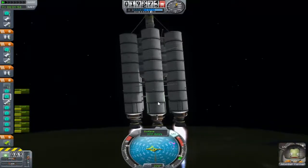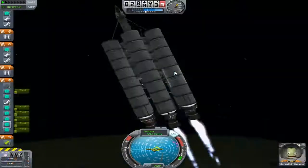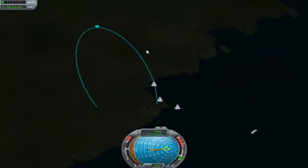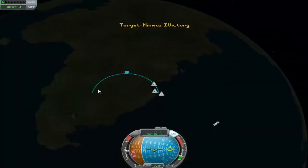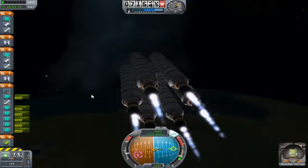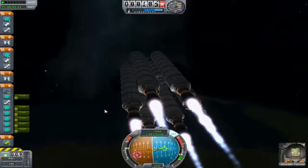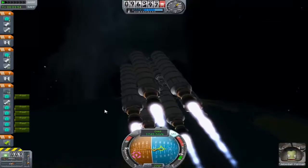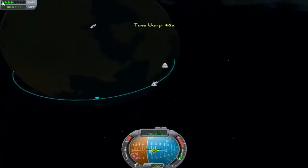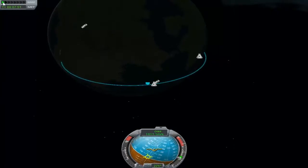Despite the fact it still looks like the same rocket, it's actually in fast forward mode. This took me about an hour and 10 minutes to do in total — so it's about 400 times sped up, but it slows down when we actually get to the planet. The three fuel cells at the top of the rocket are missing along with all of the landing legs, so this rocket is going to touch down on Minmus without a single landing leg at all.